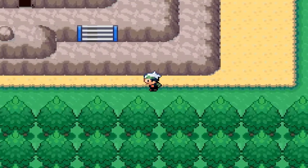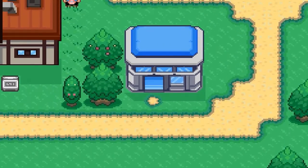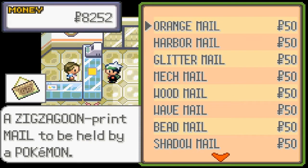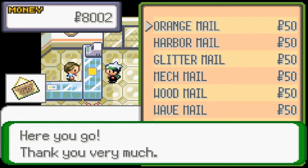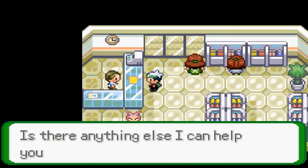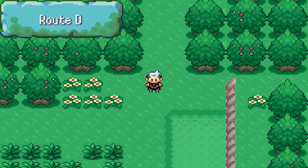Now we're back at Route A. I just want to speed this up a bit. So we're back in Small Town. Can I buy the mail from the Mart? Orange mail — so we need five of those. And we need a Shadow Mail. There's a trading place. I don't know when I'll turn that in, but I might as well have it in my inventory.